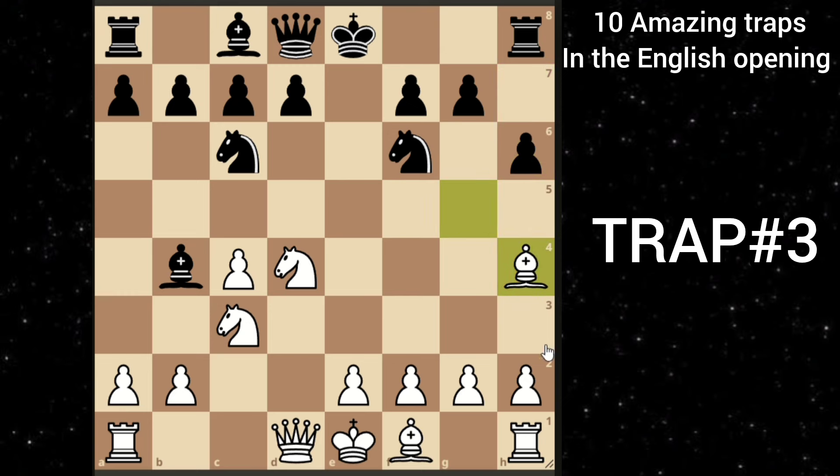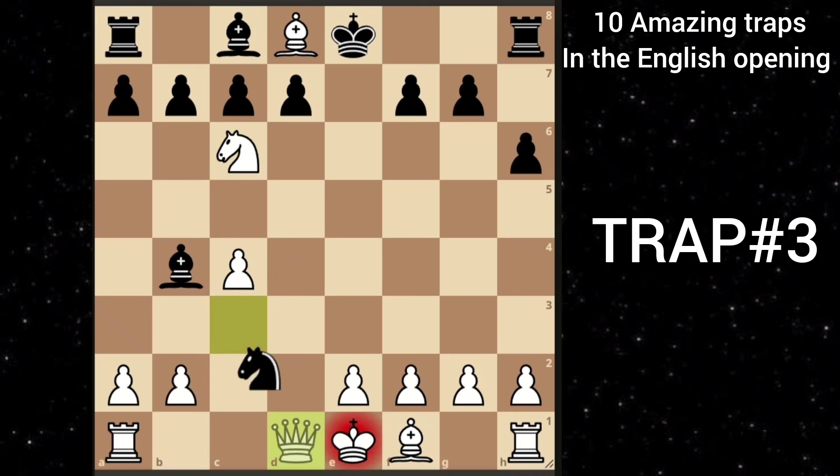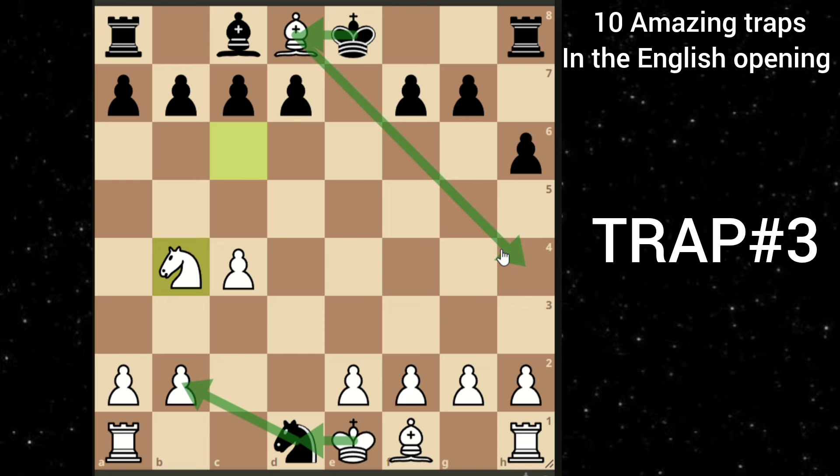And here black goes with a tricky move — knight to e4, sacrificing his queen. You accept the sacrifice and after black takes, you shouldn't recapture because he can play bishop takes and then you will be forced to block with the queen and he will regain the queen. Therefore, you can first take his knight, and when he takes his queen, you can capture his bishop and you will be up a piece. If he takes your bishop, you can take his knight. Or if he takes your pawn, you can just save your bishop and you are completely winning.